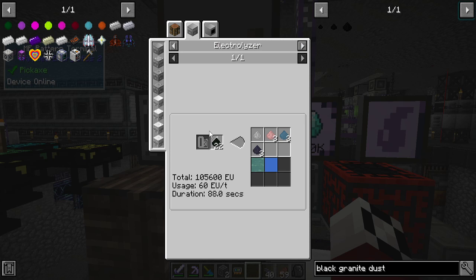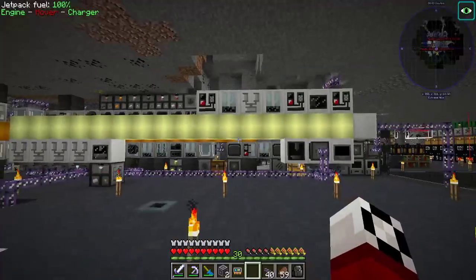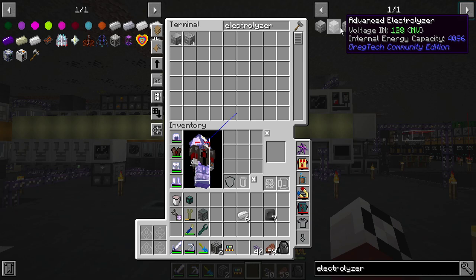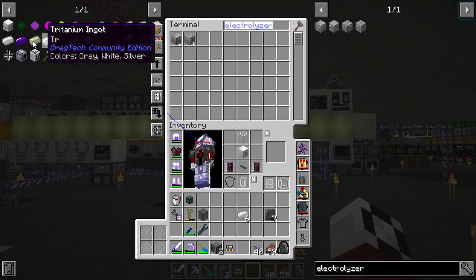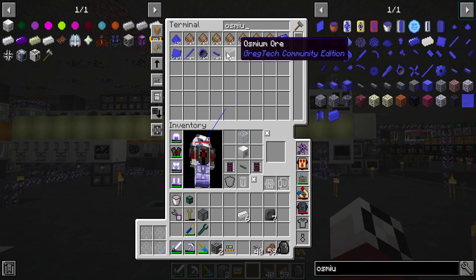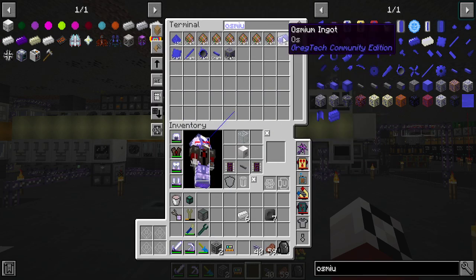Three electrolyzers. We'll go with IV because we've been doing a lot of IV stuff lately. Molecular disassembler — we need osmium wires. Do 12. We'll take just a minute to make some osmium.